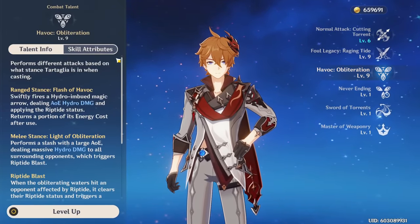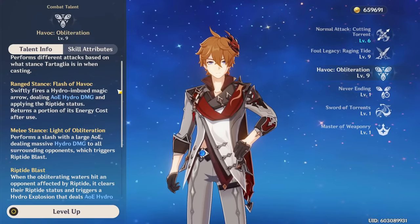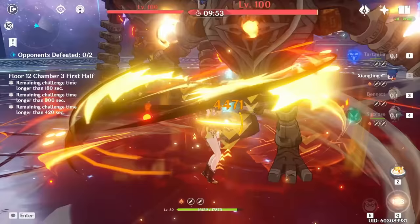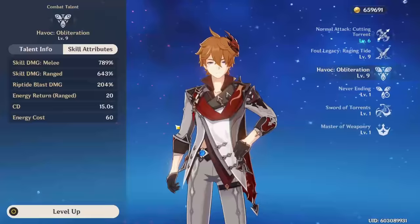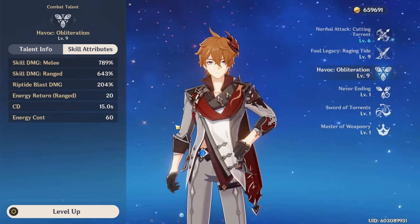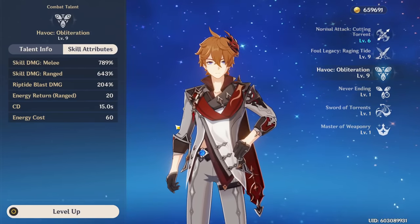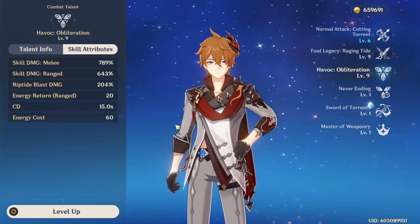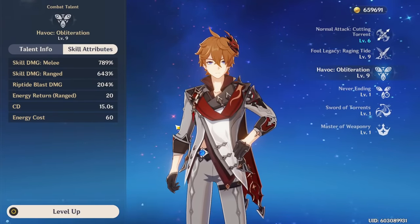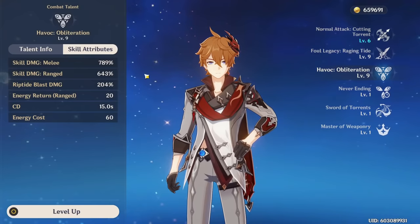Childe also has an amazing elemental burst with two forms. In his ranged stance, it fires an arrow dealing decent hydro damage; in his melee stance, it swings all around for even more damage. The ranged burst is generally recommended since it refunds 20 energy, has a much shorter animation, and can be used while the skill is on cooldown. The melee burst requires being in melee stance, eats into your rotation time, and extends your skill cooldown. Both forms deal additional damage against enemies affected by Riptide.